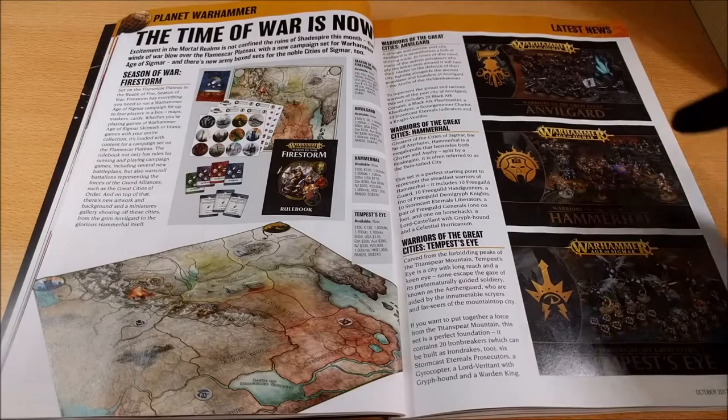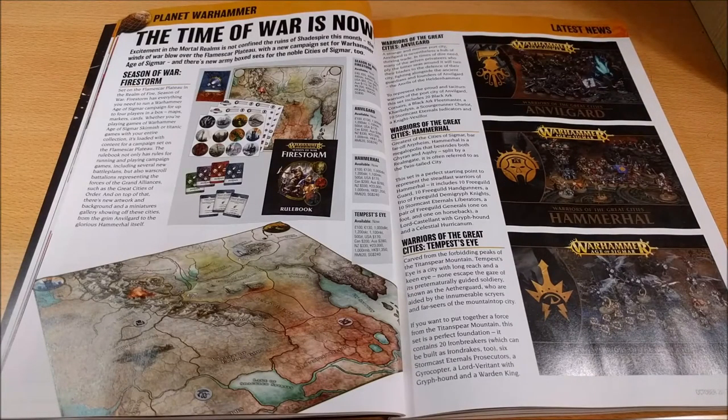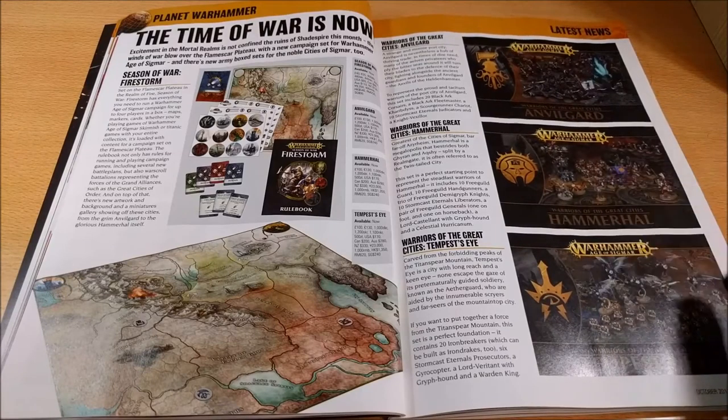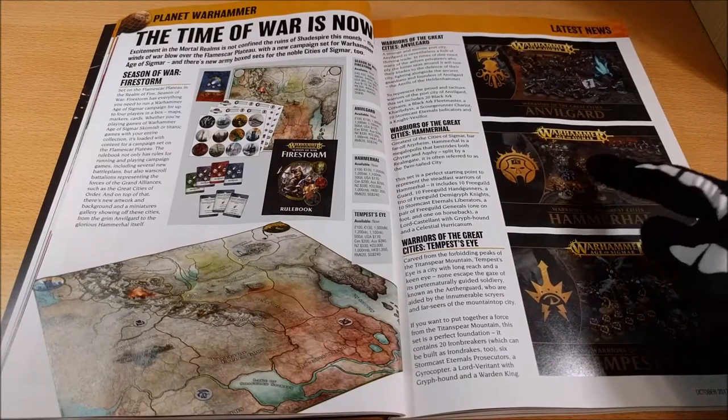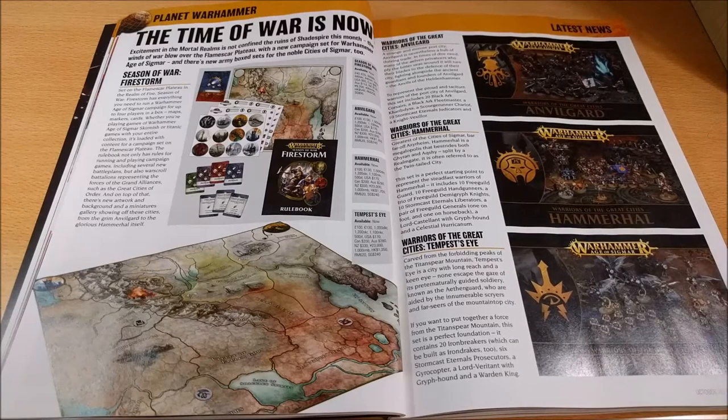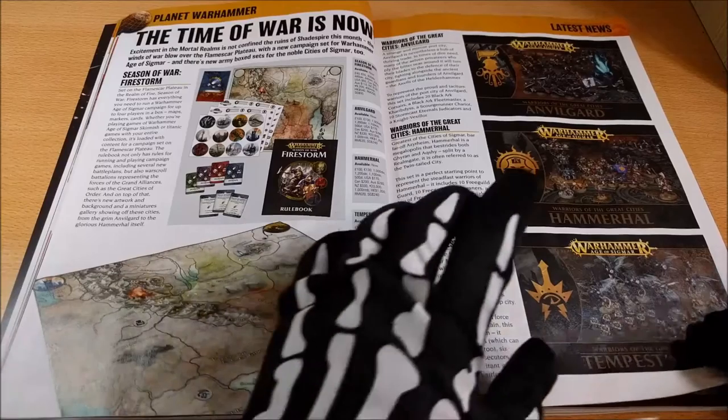Inside you can see the release of a new starter box for the Firestorm campaign, plus repacked models. For example, here with the Dark Elves, a battle between Stormcast and Free People, and the Duardin against the Stormcast. So some models are newly released and some are repacked ones — they are interesting anyway.